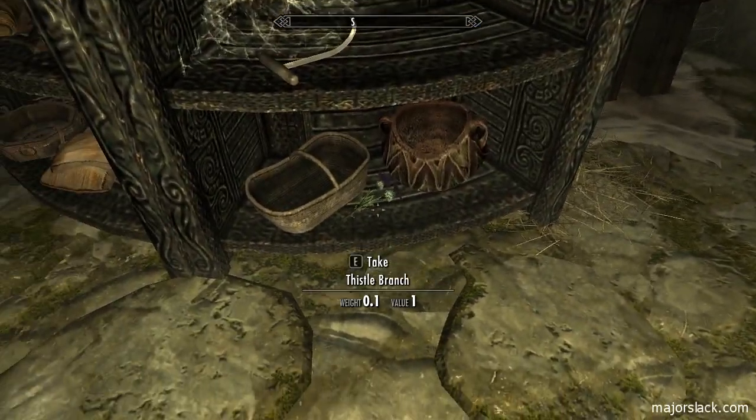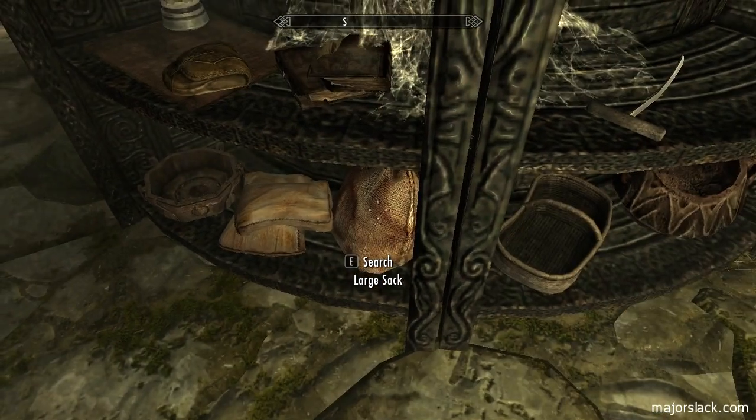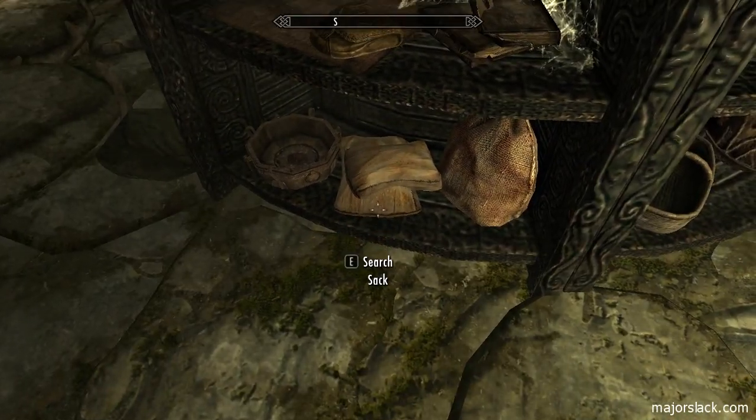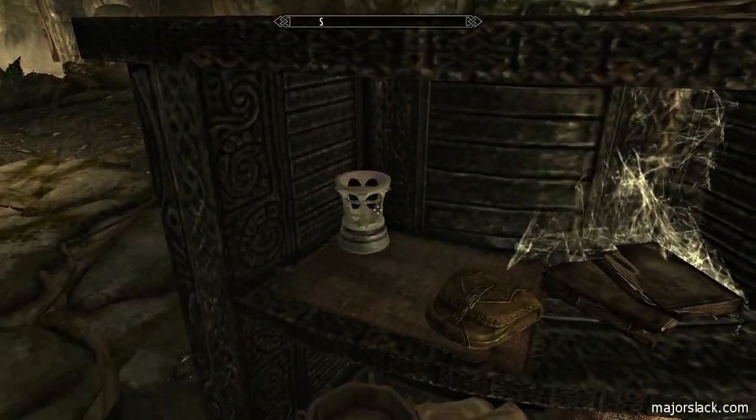Soul gems. That looks like Thistle Branch. I'm going to take everything and dump off the food later somewhere else. Another soul gem - yum yum.